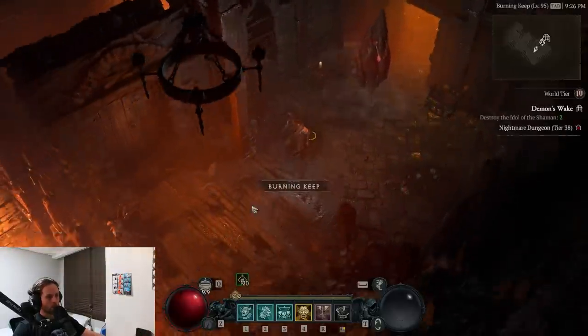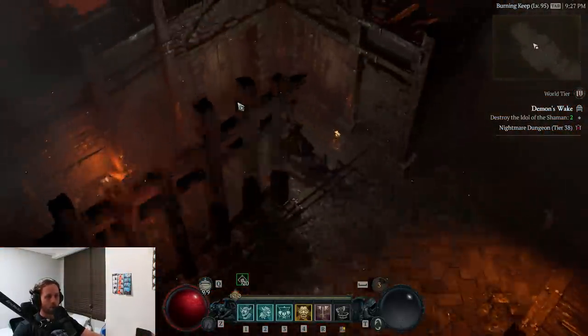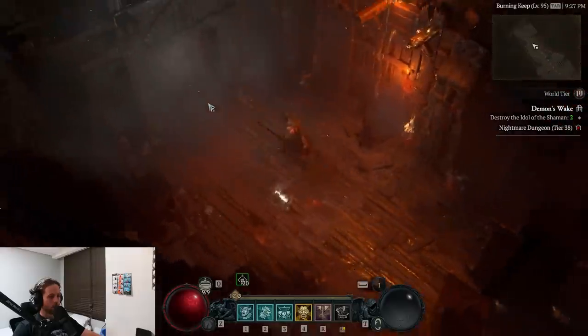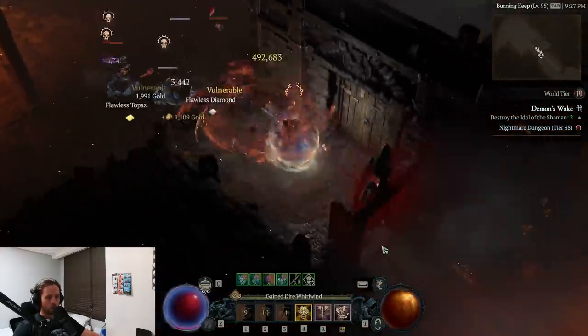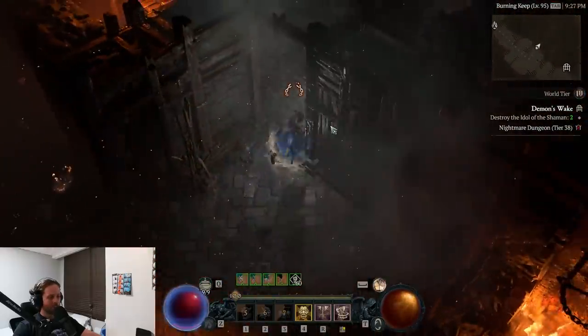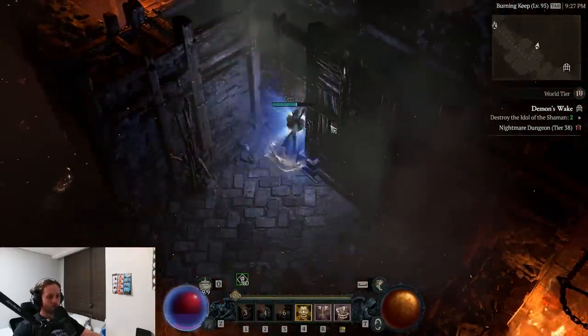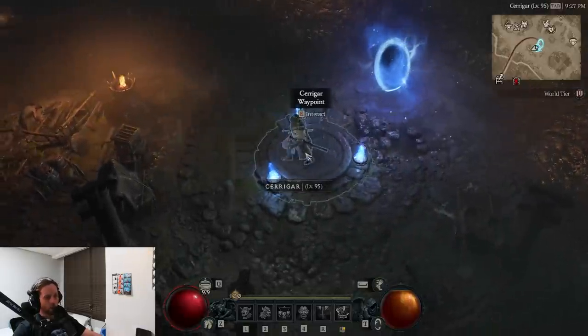Bear with me while I go through the steps. Once you've entered the nightmare dungeon, what you're going to want to do is just kill a couple of enemies — doesn't matter how many, just get a couple dead. Then we're going to walk back and press T to teleport back to town. Once we're back in town, don't do anything yet, just wait for the loading screen.